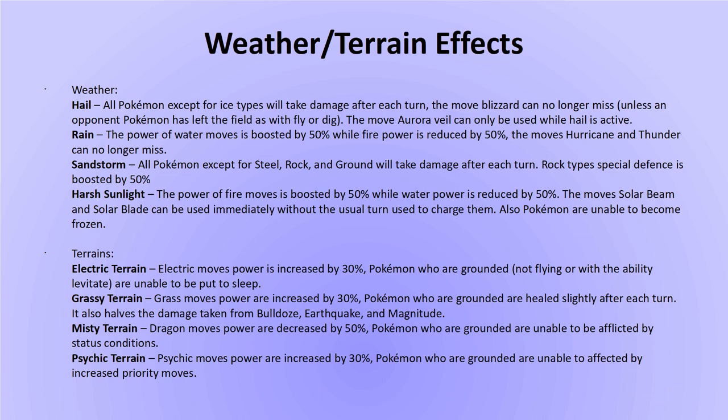Terrains were introduced in Generation 6, where they were rarely used since their benefits were quite limited. In Generation 7, the legendary Tapus of the Alola region were notoriously used in battles to set up terrain, and in Generation 8 some new Pokemon with terrain-setting abilities have been introduced — making terrains a much more popular aspect of gameplay. They often boost the power of the type they represent, as well as having another effect such as preventing status conditions or blocking priority moves. It is a good idea to become familiar with the effects of the terrains.